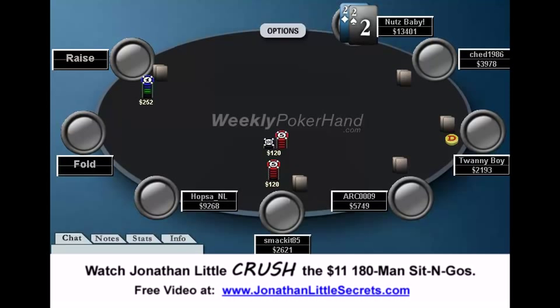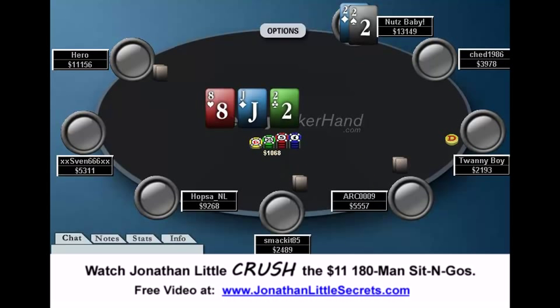This is a pretty cool hand, as we discussed in part 1, because both players effectively say they have a monster on the flop, and that really narrows everyone's range, which is always pretty cool. Nuts Baby, who we're going to talk about today, calls a raise with pocket 2s and flops a set, which is obviously exactly what you want.